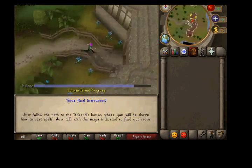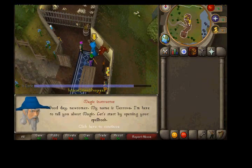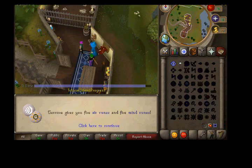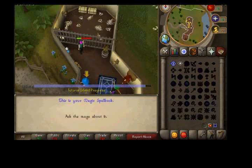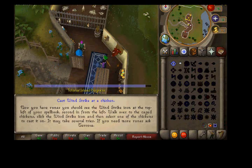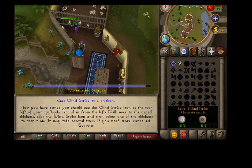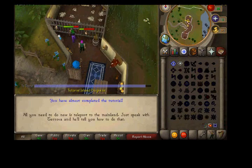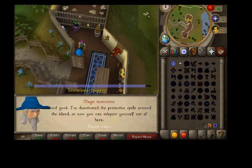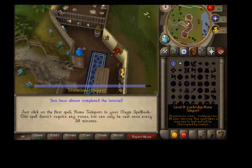Now you finally get to talk to the magic guy. Hopefully I don't go over ten minutes for this video — if I do I'll just speed it up. He tells you about your magic spells and gives you runes. Just quickly go up to a chicken and kill it. You don't have to kill it — you just need to hit it. For some reason he keeps giving me the air runes. You do need to kill it I think. Just kill this chicken. Now I get to talk to him and go to the main lands, which is pretty cool. Now you just click on this and off you go.